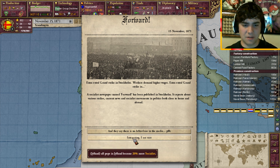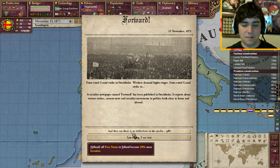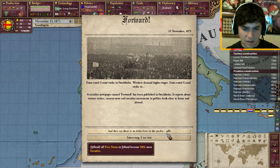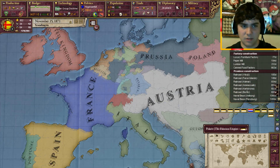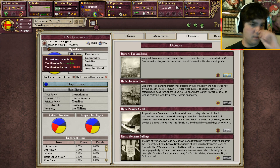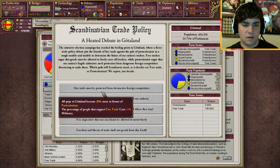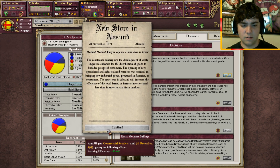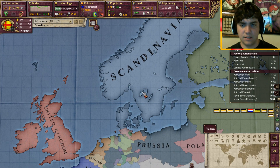50% more socialists? Or 20%? Oh god. Extra extra grand strike in Stockholm - workers demand higher wages. A socialist newspaper called Forward has been published in Stockholm. It reports about various strikes, current news about social movements, and in politics both close to home and abroad. And they say there is no leftist bias in the media. I definitely want them to not be socialists. So let's go for 20% only. I'd really rather not have socialists. We want to be protectionist. Excellent - commercial retailers, fantastic, that's going to be giving us some money.